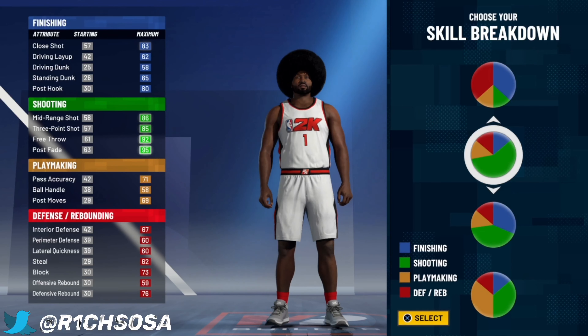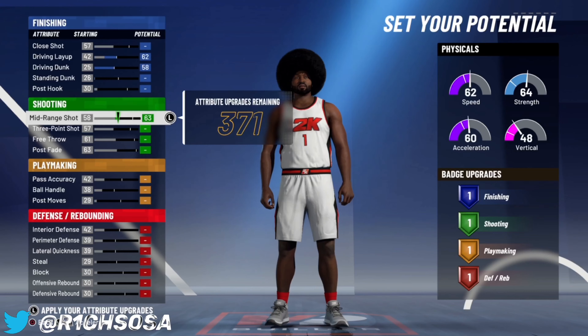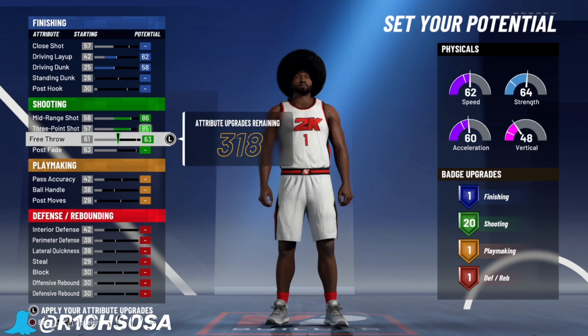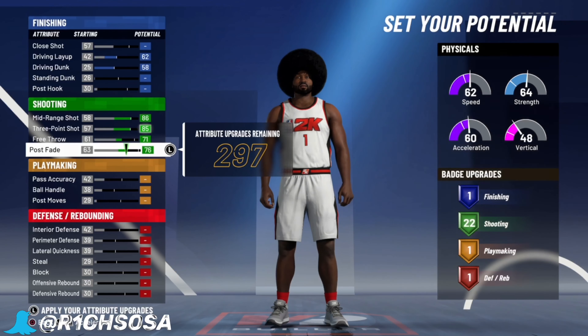For the physical profile, I truly believe that you're gonna want to go with the one that has 62 speed, 64 strength, and a 60 acceleration with a 48 vertical. The reason being is because on these type of builds, when you make it at the height that I do, your vertical tends to stay very low. You don't have to pick the physical profile that I pick, but I suggest that you do if you want to make this build the best possible.